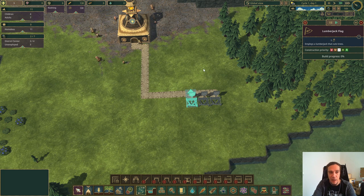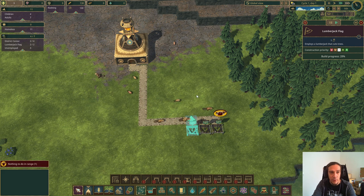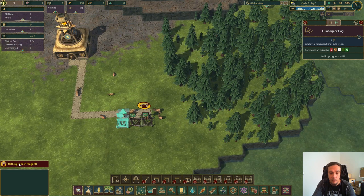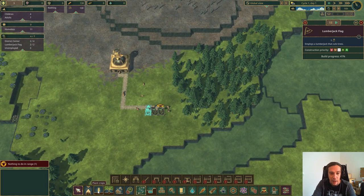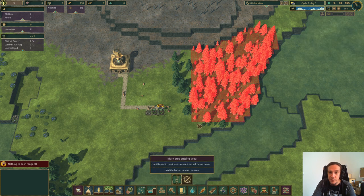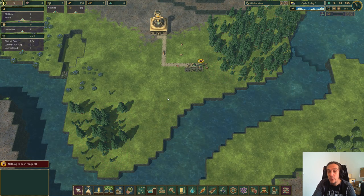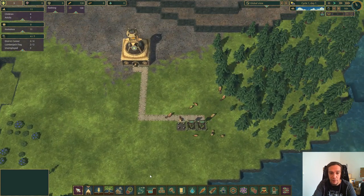These buildings show a build progress, and our beavers will run over there and start construction. The game immediately gives you a readout if anything is in trouble — right now it says 'nothing to be harvested in range.' So we go to the menu, select 'Cut Trees,' and mark a tree cutting area to define where lumberjacks are allowed to work. I'll allow them to cut down everything. Keep in mind that trees do regrow slowly in areas where they naturally grow, so you won't run out of materials quickly.